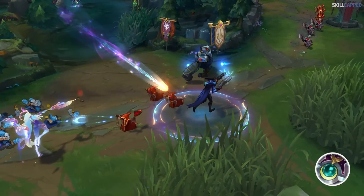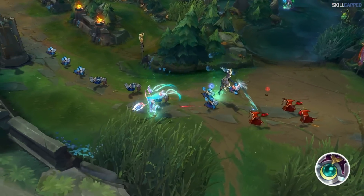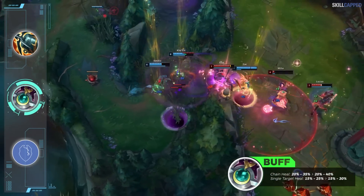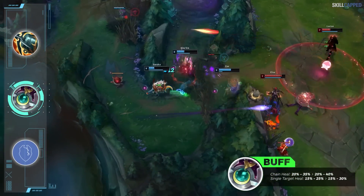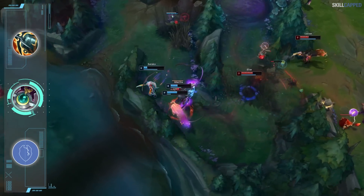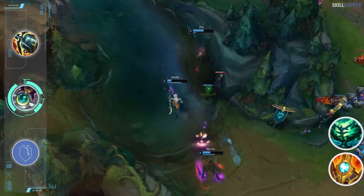Moonstone users have been completely overshadowed by Echoes of Helia users in 13.10, so Riot will be buffing Moonstone. The chain heal is going from 20-35% scaling to 20-40%, and the single heal is up from 15-25% to 15-30%. Small buff to Soraka here, but we can't see many other supports liking the item when Shurelya's and Echoes of Helia are in the game.